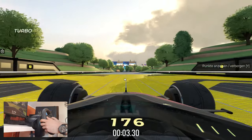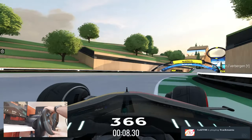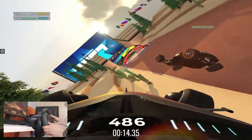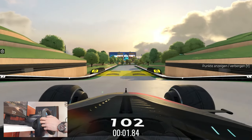I already remember this map because there is a nice trick at the end where you can land on the side of these things to land a bit earlier with the reactor boost — but I messed it up now.